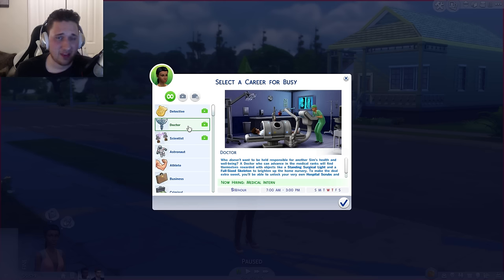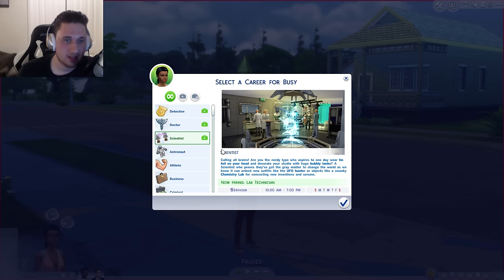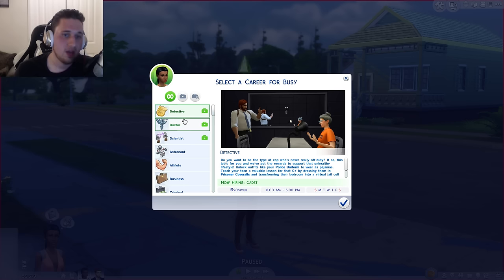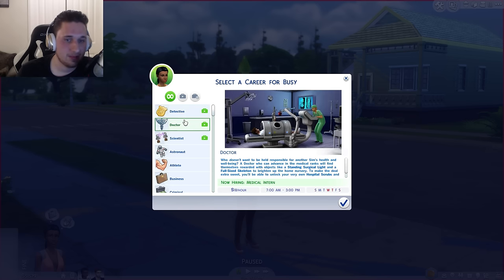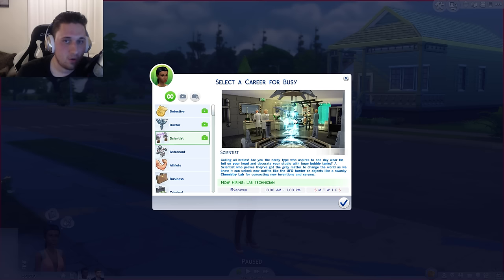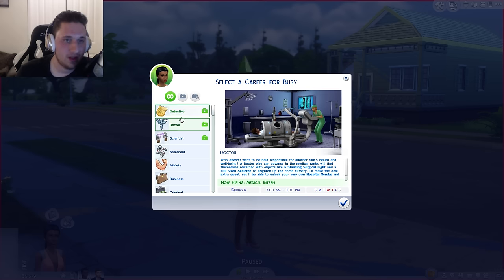With doctor you have Wednesday and Thursday off. With scientist and detective you have Saturday and Sunday off. You work 10 a.m. to 7 p.m. as a scientist, 8 a.m. to 5 p.m. as a detective, and 7 a.m. to 3 p.m. as a doctor — so those are the best hours. You start as a medical intern, a cadet, or a lab technician. We're going to hire our little Busy Body here as a doctor.